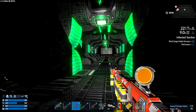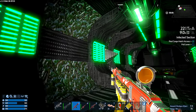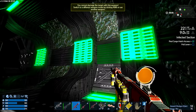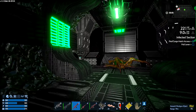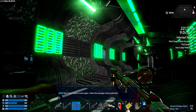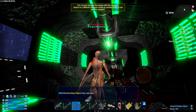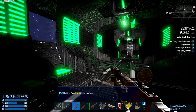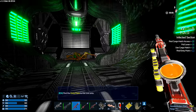Cheeky little loot crate hidden in the piping there. I believe that's an explosive block. But this is what we want. I hate it when things explode. Things are spawning in front of me, Vermilion — please fix. Breaking your own rules, Vermilion.